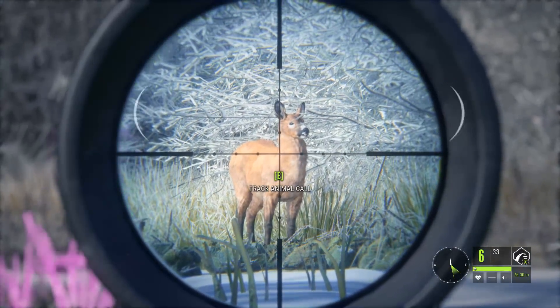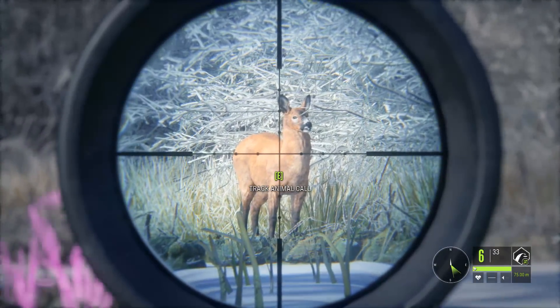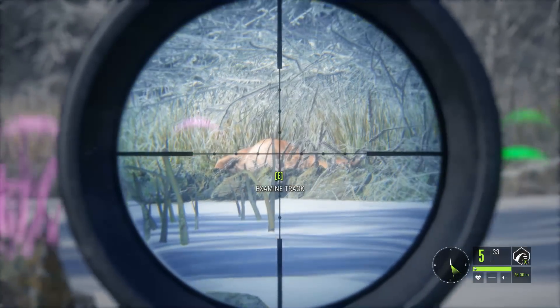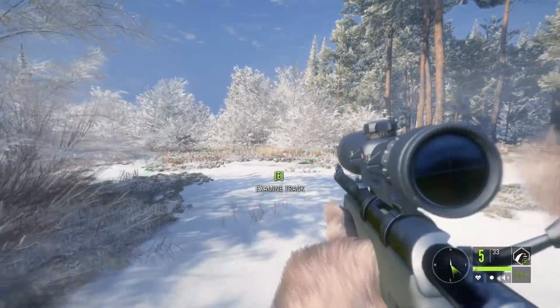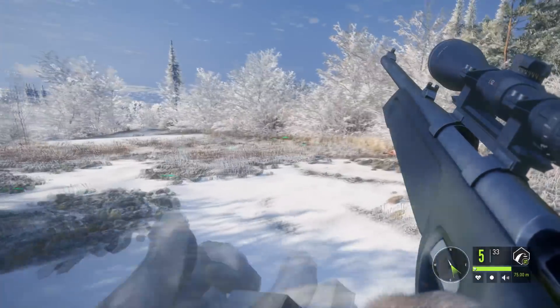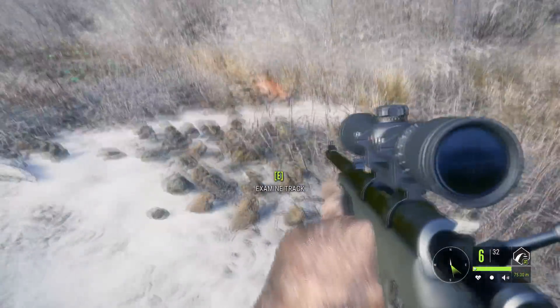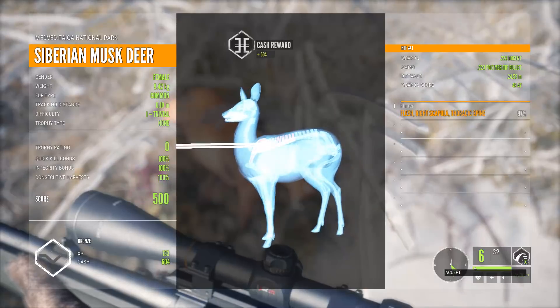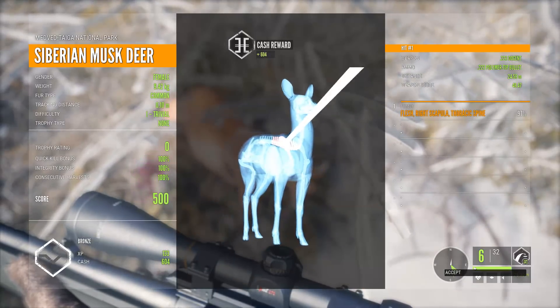If you get a broadside shot, you can just go for the spine. As you can see, I'm staying high in the back but not absolutely at the top — just an inch or so below the top of the back to be sure to catch the spine. The Musk Deer does drop in its tracks. We'll take a look at the vitals so you can see exactly where the spine is on the Musk Deer — and you can see a 100% quick kill bonus once again.